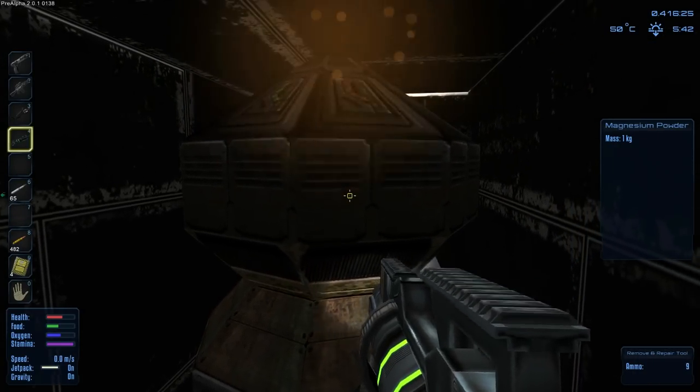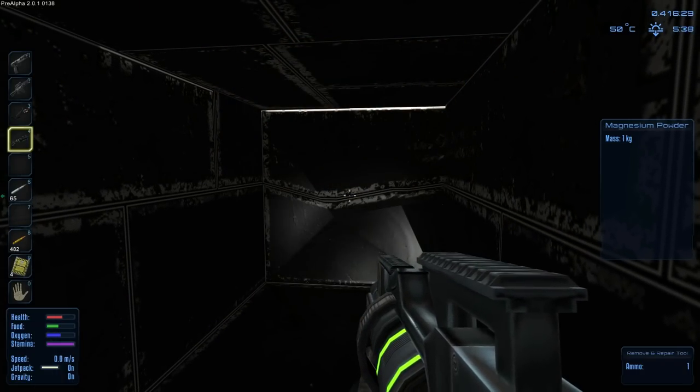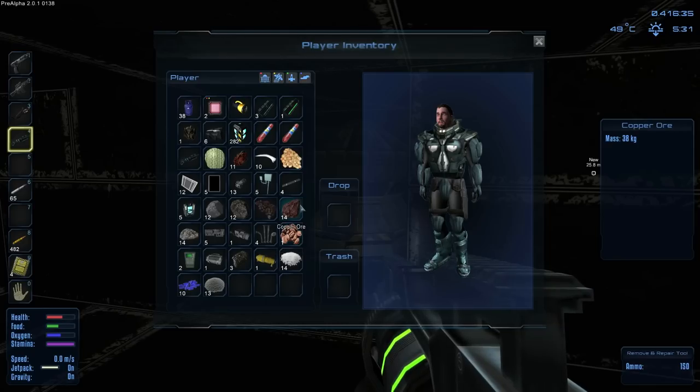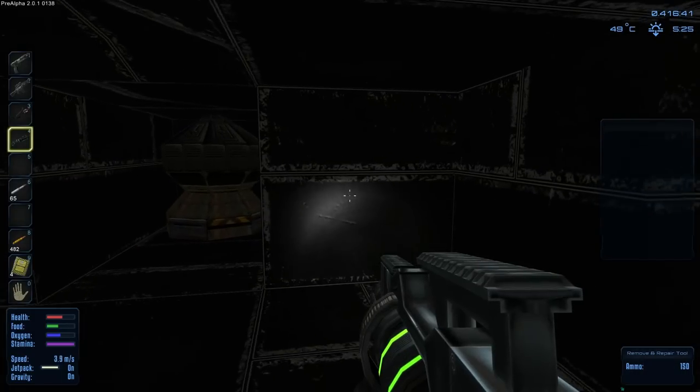I'm going to try and destroy this thing real quick and see what I get. Did that give me anything good? Like, do I get alien technology or any other fun stuff out of that? Doesn't look like I do. I gathered up as many things as I could while traveling too — the plant proteins, sugar cane, coffee beans and all that kind of stuff.